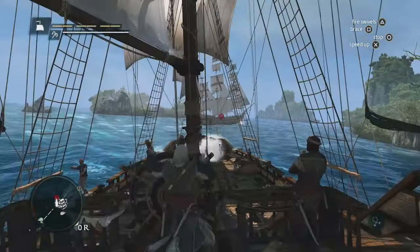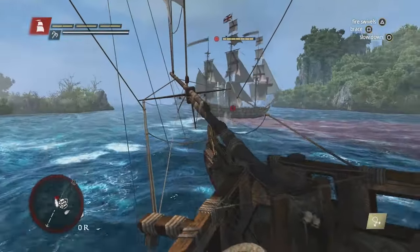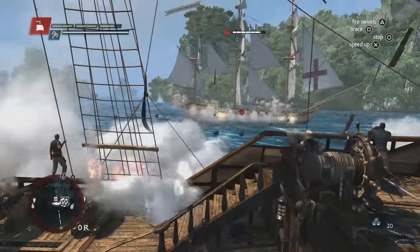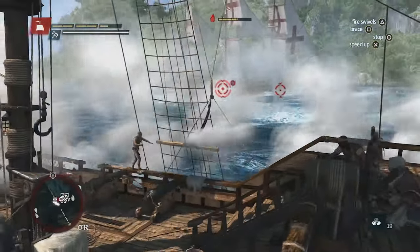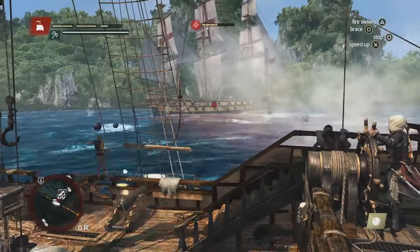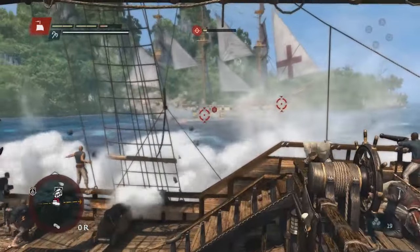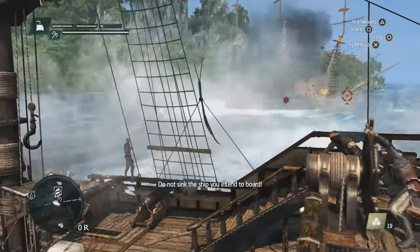Here you can see the upgrades we've made to the naval combat. Using the front cannons, you can shoot chain shots to slow down the ship. Using the new round shot mechanic of trajectory aiming, you can aim for the hull and do a lot of damage. This specific enemy is what we call a frigate — frigates need to be destroyed as fast as you can because the longer the fight lasts, the more damage they're capable of doing. We have other enemy types like the Charger or the Man of War. The Man of War is a massive ship capable of carrying over a hundred cannons — these are ships you really need to upgrade to be able to face.